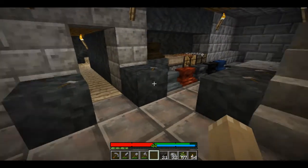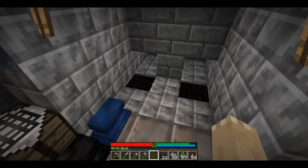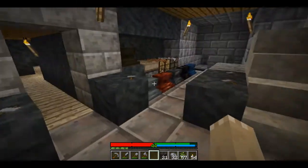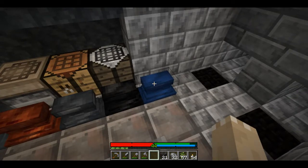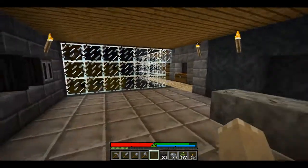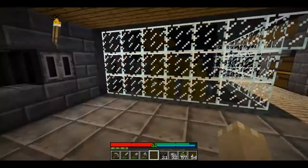Alright guys, here we are again. Another day in the workshop — third day in a row — and today we're going to finish up the metals and make some red steel. Once we do that we will be completely through all the metal progressions. Still got this nice blue steel anvil, still looks gorgeous. So let's get some red steel so we can make water buckets and have some fun with that.